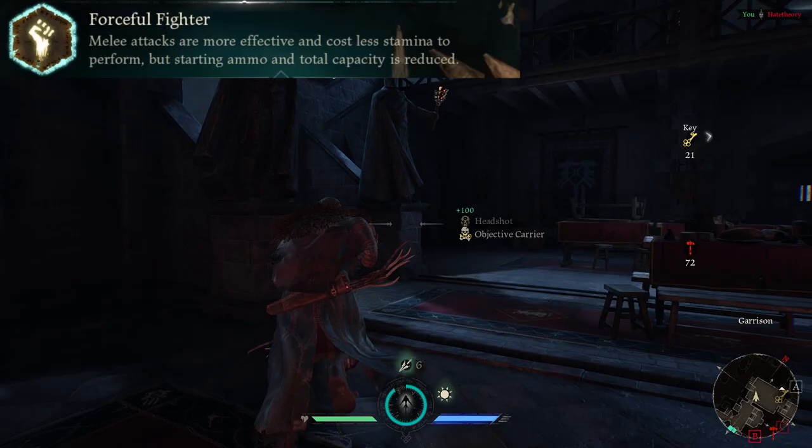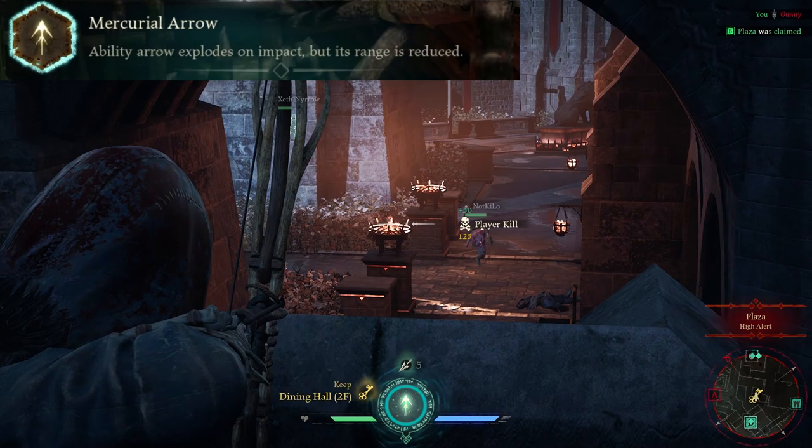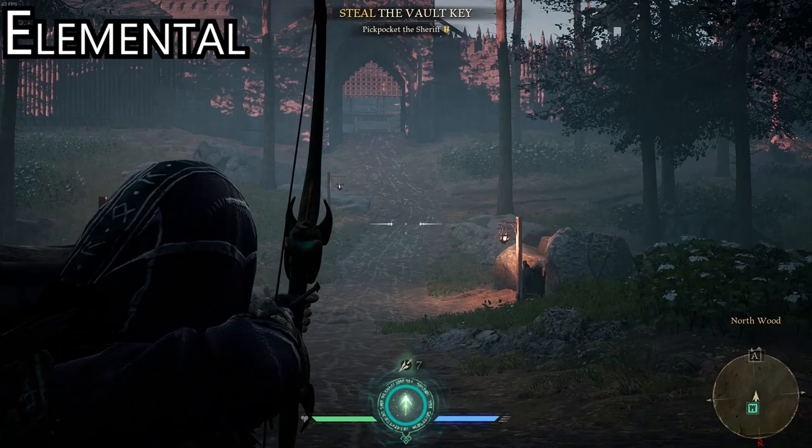For perk slot 3, there are 3 perks to choose from. Forceful Fighter makes your melee attacks stagger any character they hit and requires less stamina to throw, however your maximum arrow capacity will be reduced by 2 arrows. Elemental Arrow causes your ultimate to explode much quicker. And lastly, Mercurial Arrow makes your ultimate arrow explode on impact, but it has a severe drop in cast range. Robin's ultimate arrow will stick to anything — players, walls, the sheriff — except when you're using Mercurial Arrow.